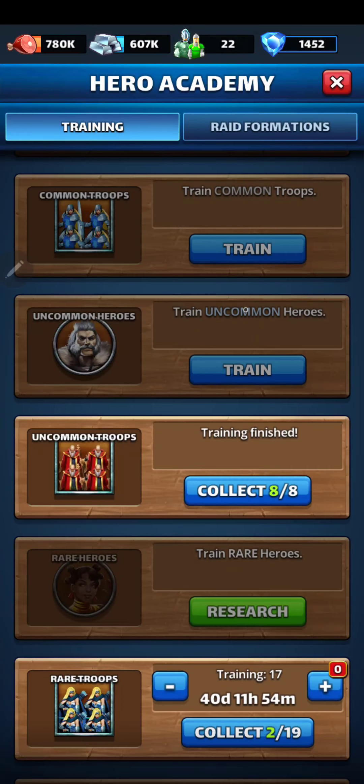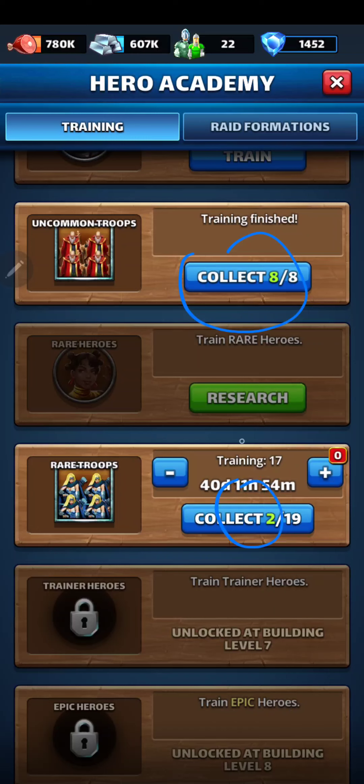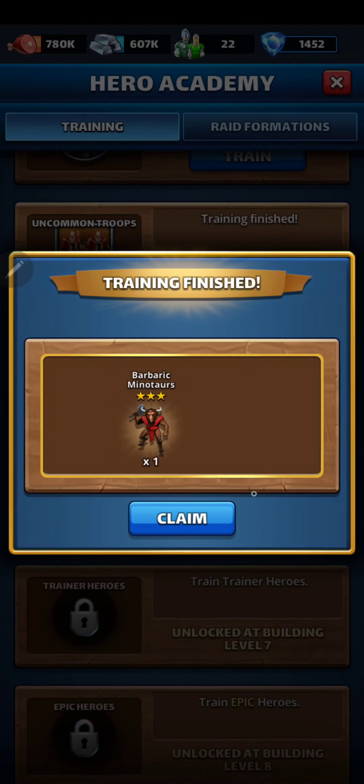Let's take a look at what we have in the Hero Academy. We got eight of these, and we have two of the three-star Troops — eight two-star Troops and two three-star Troops. Let's pick out the three-star Troops first. Red and purple. The next Contest of Elements is going to be red, so I can definitely use this.